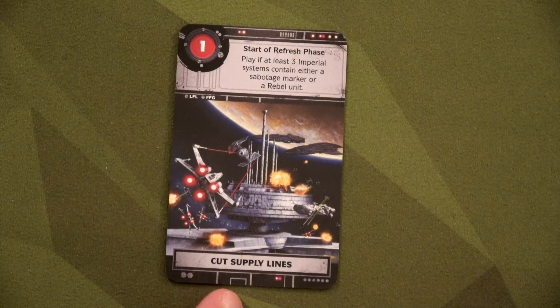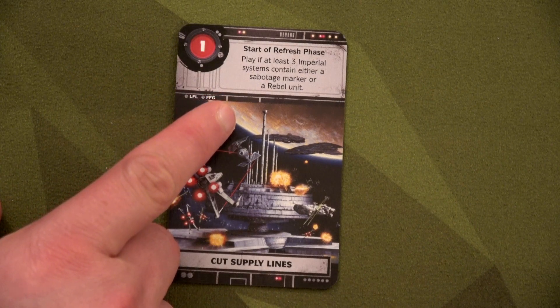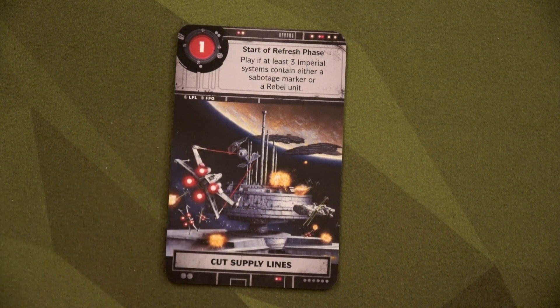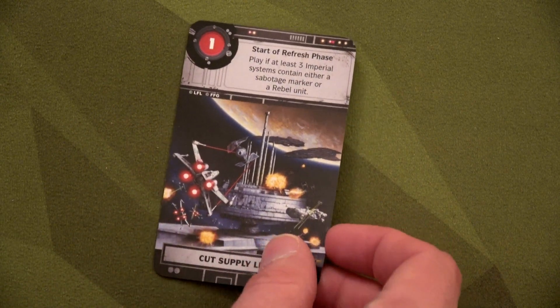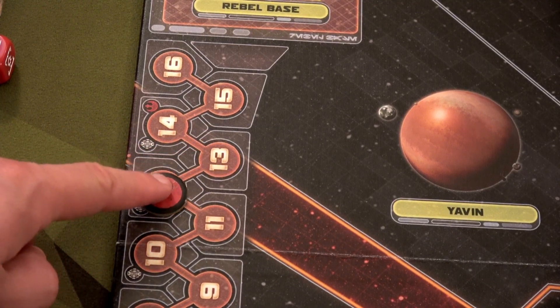We play Cut Supply Lines: play if at least three Imperial systems contain a sabotage marker or a Rebel unit. We have three sabotage markers out — we just gained another influence. We're down to twelve. The clock is ticking for the Empire.